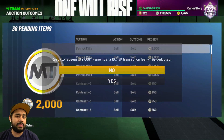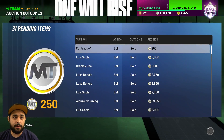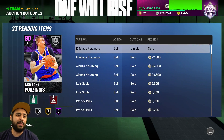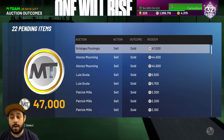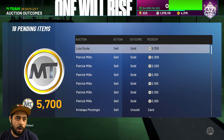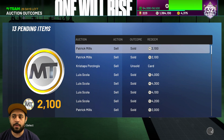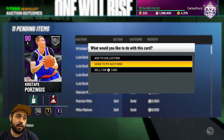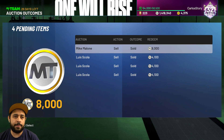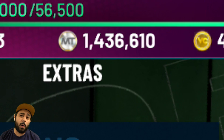Everything in the beginning of 2K has a ton of value — even contracts. We might have a lot more MT than I expected. We got some more Alonzo Mournings and Skolas. Another Four Ziggins we still got to sell. We're at 1.3 million — we might even hit 2 million. I'm so happy that I waited so we could make this into a big video and get ready for those Galaxy Opal and Dark Matter players. And we have exactly 1.4 million MT. Are you serious?